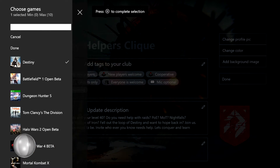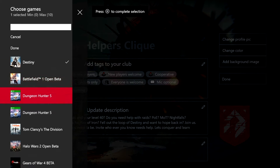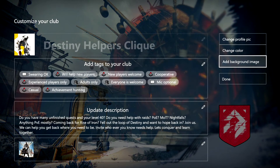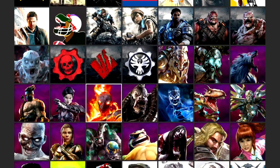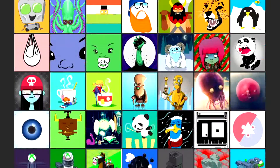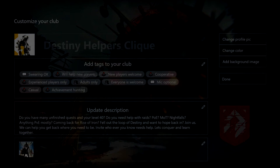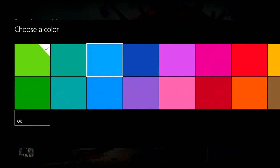You can add your description here and choose what game you want. You have up to 10 games within a club, so go ahead and choose whatever games you want, then hit Done. You can also change your profile pic to whatever you want — it uses the same pictures as when you're creating your user account — and change your color the same way.